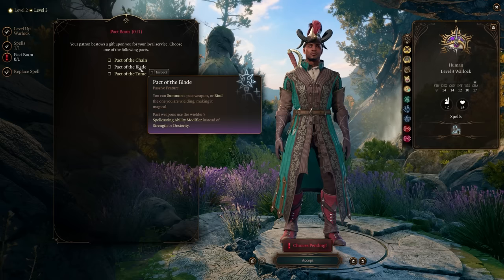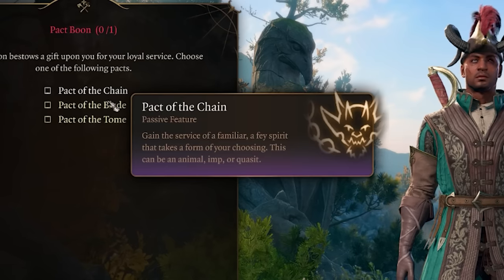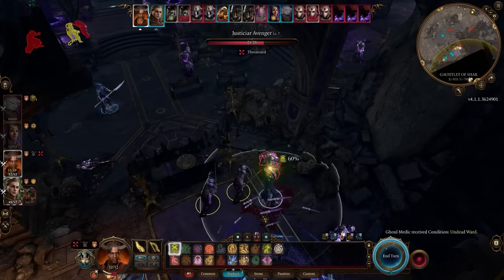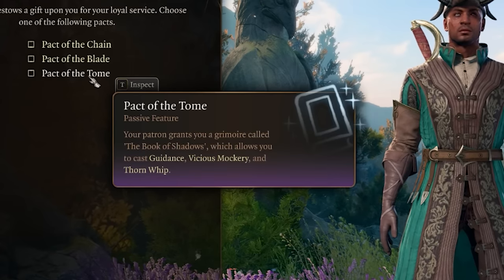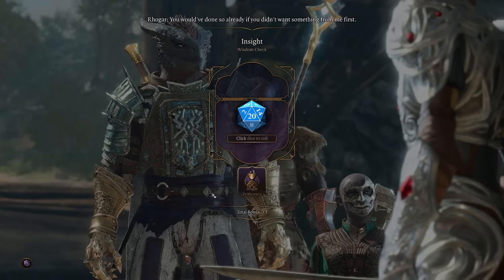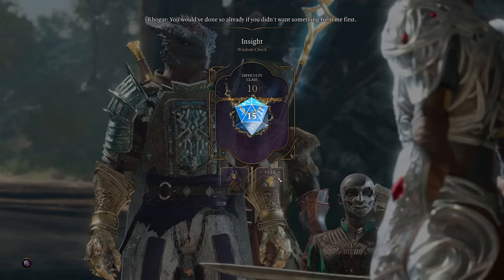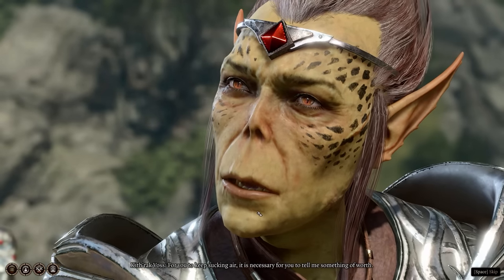The pact of the blade also gives an extra attack when you deepen your connection, great for melee warlock. Pact of the tome grants a grimoire called the book of shadows, letting you cast guidance, vicious mockery, and thorn whip. I'd suggest tomb if going the mage route, or blade for battle mage. Tomb is excellent because guidance lets you add a 1d4 to skill checks in conversations, giving a higher chance of passing them — really valuable if your warlock is your main talker.